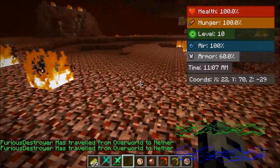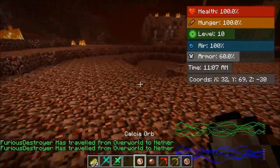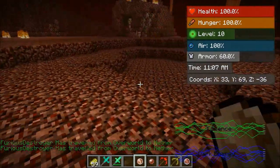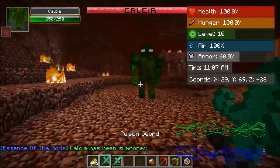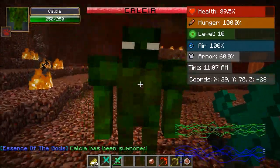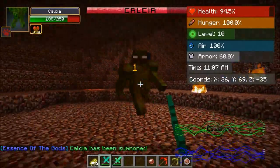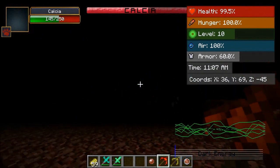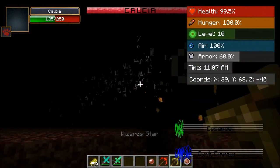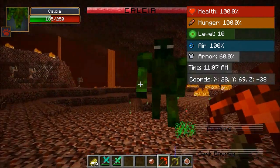All right guys, let's do this. It even says on the screen that I've traveled here — thank you for letting everyone know. So the first one is Calcia. I'm nervous about this. You don't look that bad — 250 health. Hit me, I just want to see what happens. Okay it hurts — that's like 10% of my health. I'm beasting you with the poison sword. Let's back up. Oh God, we were blind. We've got the ranged weapons — they're going to help so much against bosses. He's so screwed.